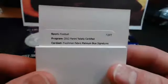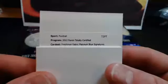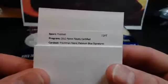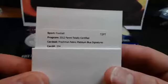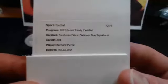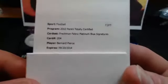Here's the redemption - it's upside down. Freshman Fabric Platinum Blue - that's a nice one, real nice. Who's gonna be? Card number 204 - Bernard Pierce, Ravens! That's a Bomber hit!